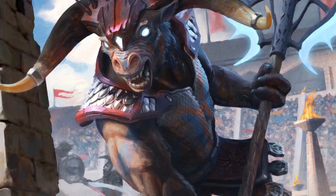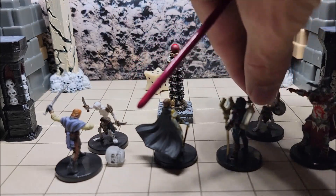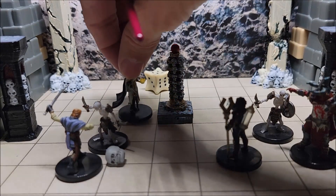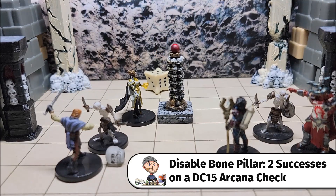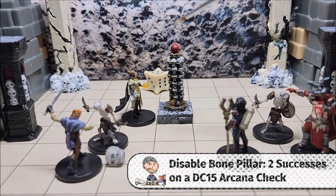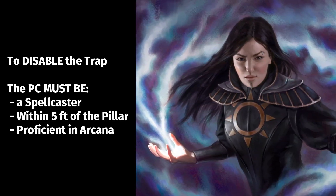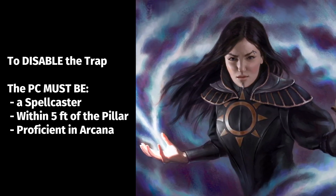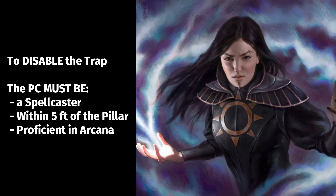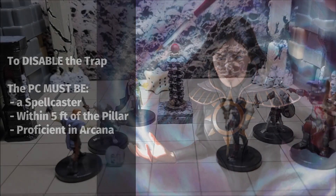If the characters want to disable the Bone Pillar rather than just smash it — for example, if the minotaur is busy fighting summoned skeletons — a spellcaster can attempt to disable it. Two successful DC 15 Intelligence (Arcana) checks will disable the trap. To attempt this, the character must be a spellcaster, must be within 5 feet of the trap, and must be proficient in Arcana. One disable check can be attempted per turn.